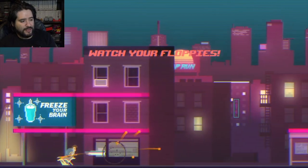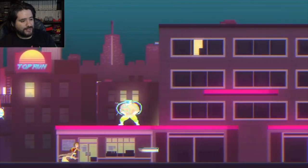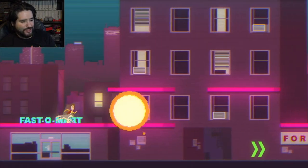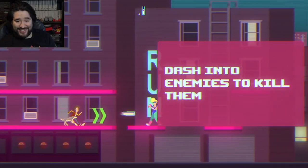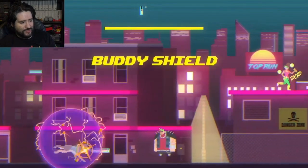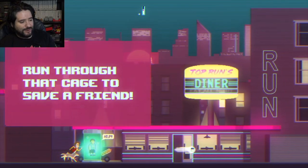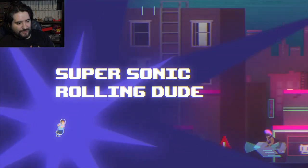You'll meet different enemies - watch your floppies, some will even shoot at you. So we got to avoid their bullets. I like how there are big muscle men, big bullies, and jazzercise ladies. Fasto Mart, Commander 64 - nice! We got a dash - run through them to dash forward. That's cool, dashing into enemies to kill them. There's a power-up - buddy shield, nice! And there's a Ghostly reference - supersonic rolling. That's cool.